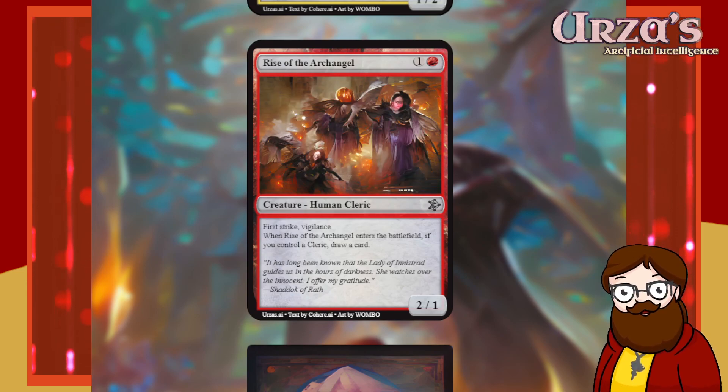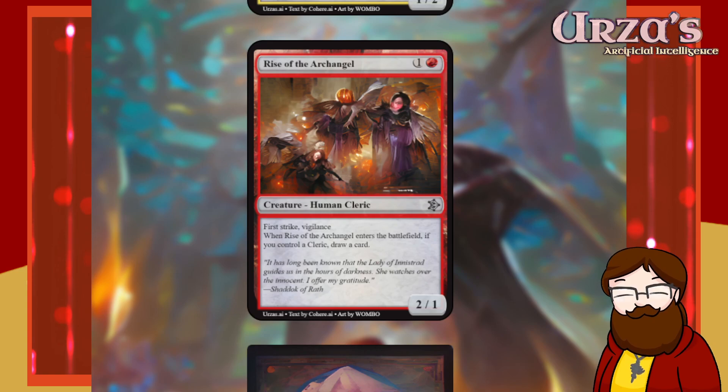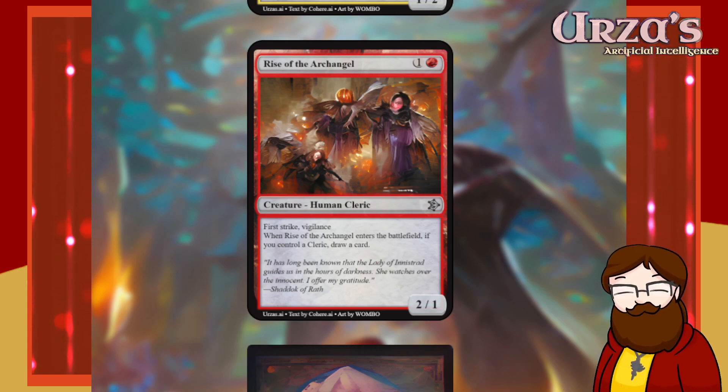Rise of the Archangel is a 2-mana 2/1 Human Cleric with First Strike and Vigilance. When Rise of the Archangel enters the battlefield, if you control a cleric, draw a card. If it said 'another cleric' it would be really cool, but as it stands it just always draws a card — First Strike, Vigilance, draw a card, which is quite good. The flavor text quotes: 'It has long been known that the Lady of Innistrad guides us in the hours of darkness. She watches over the innocent. I offer my gratitude.'